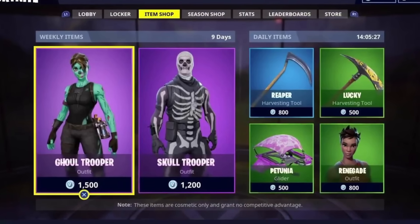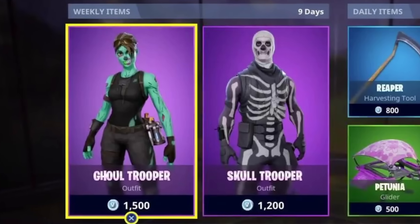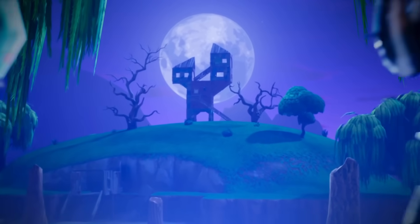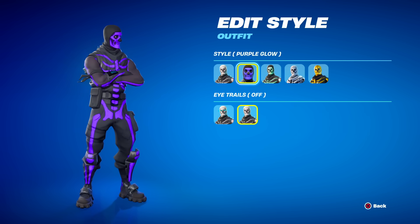These were in the first ever item shop to release, with Renegade being in the daily items, and Skull Trooper and Ghoul Trooper in the weekly items, so they stayed there for a while. Players who actually bought either of these two skins would have received OG Edit Styles — the Purple Skull Trooper and the Pink Ghoul Trooper — which are both really rare as of today.